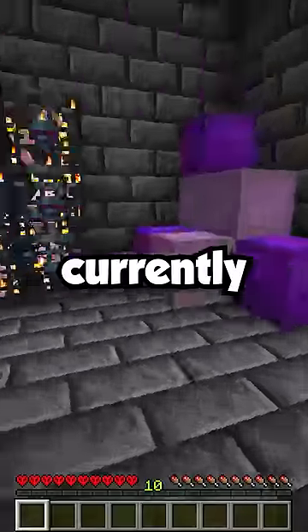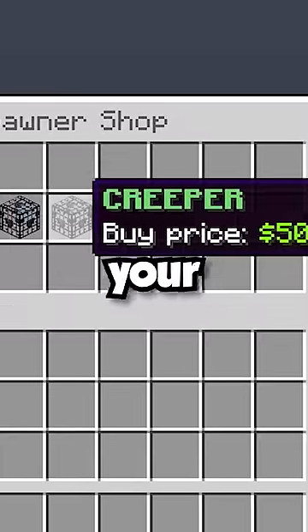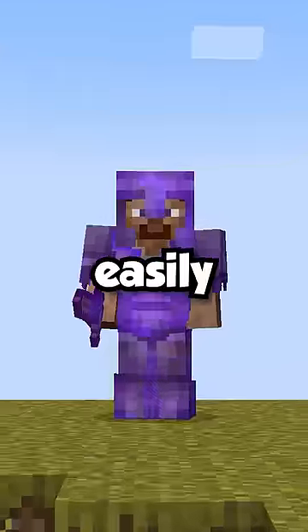So then you can buy mob spawners from the server auction. Currently, mob spawners are the best way to earn money. So start off with buying cheap spawners like pig spawners and work your way up to the best spawner, which is an iron golem spawner. Your money will quickly start to build up and you can easily become the richest.